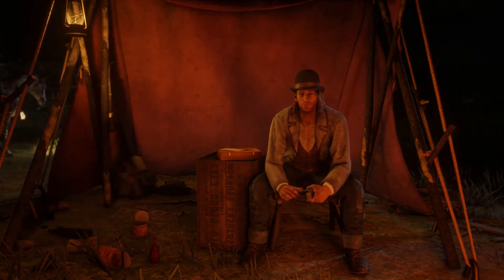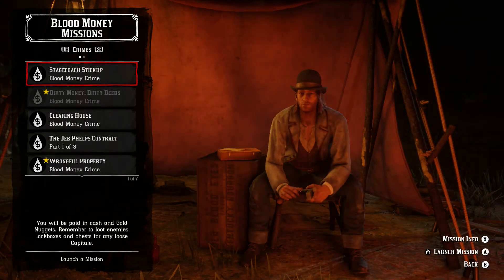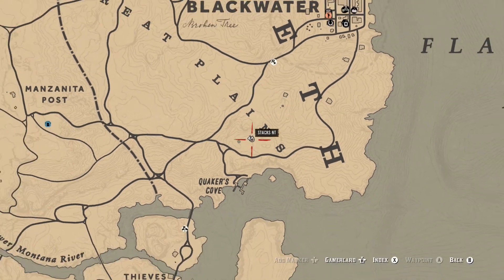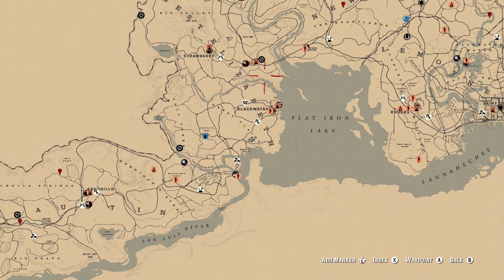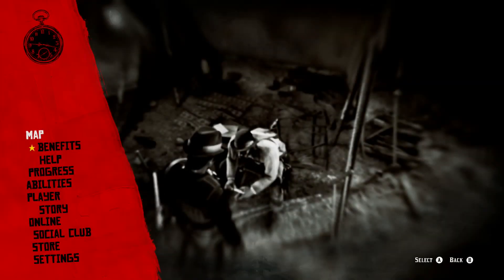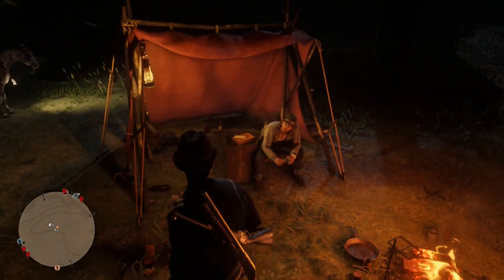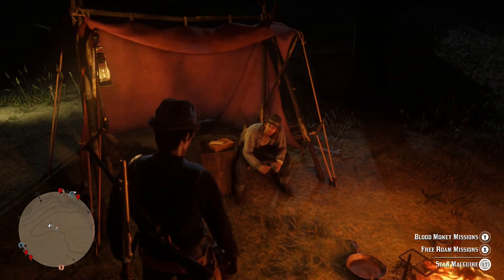That's pretty much how you access the Blood Money missions. It's not always going to be Sean — they've got Anthony Foreman and different people you'd normally use for stranger missions. You can still do their stranger missions, but you can also do the Blood Money missions and earn some Capitale. You're still going to get your Red Dead dollars, your gold — 0.10, 0.16, 0.24 gold — however much you get for that mission.